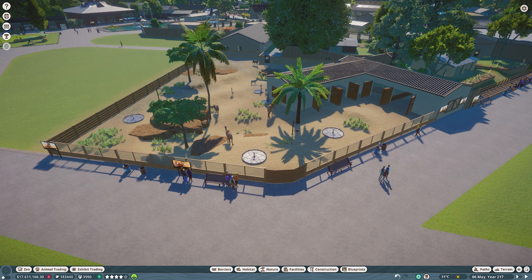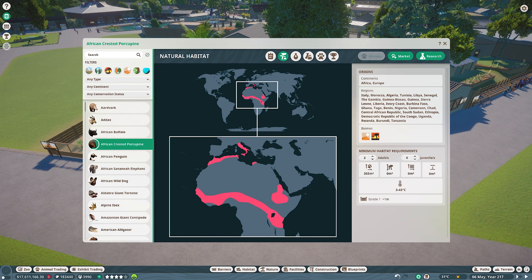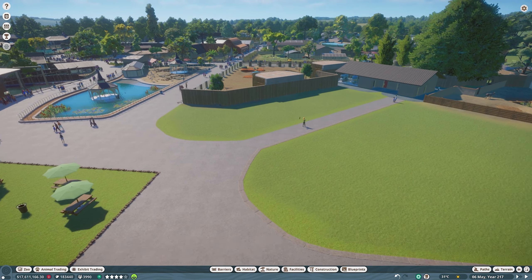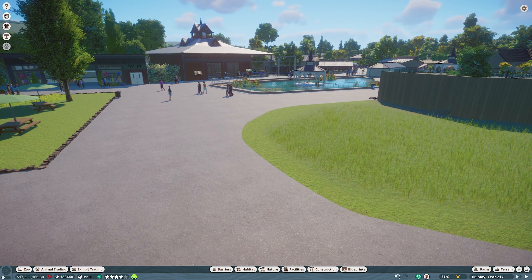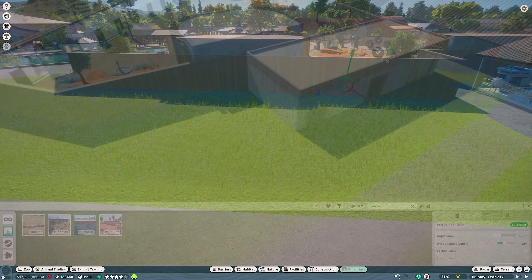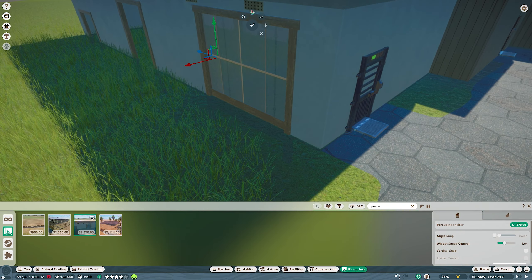Next we're back in the A's and this time we have the African Crested Porcupine to put in. Porcupines can have up to six in their enclosure but we only need two to meet the social group — they really don't need a lot of space at all. No interspecies bonus unfortunately, but considering how little room they take up I don't see that being a problem. There's a small strip of land that's going to be perfect for the porcupines.